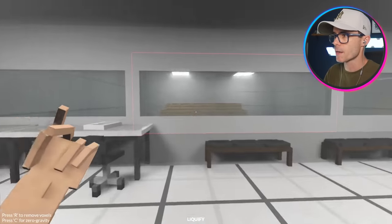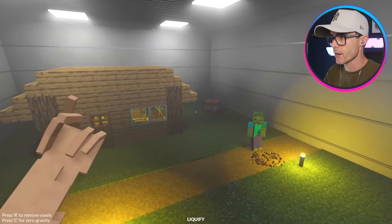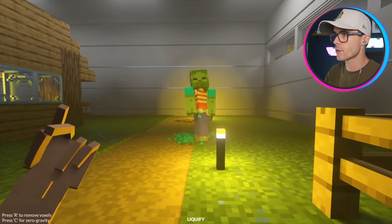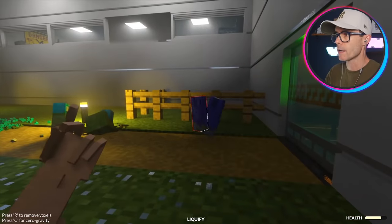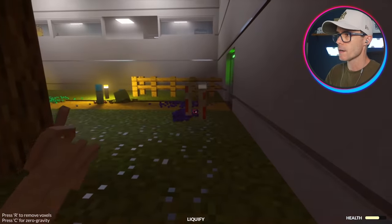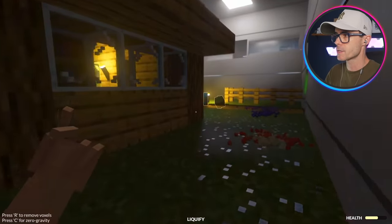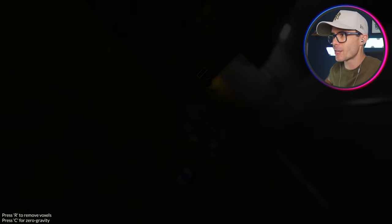There's gonna be a Minecraft zombie around here somewhere. I'm just gonna turn that wall into liquid because I have that ability now — I'm super amazing. Whoa, there goes his body, there goes his torso. The legs are getting — hey, stop it! I got killed by the ghost of a zombie.